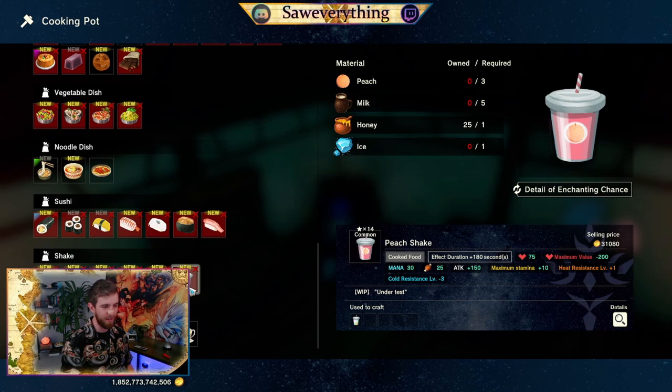Peach shake gives 150 to attack, but you are super susceptible to the cold. You can be in a hot area for this, but if you're in a cold area it's going to hurt. This will last for three minutes — so an extra 150 to attack base stat that lasts three minutes, that's OP. It is going to reduce your health by 200. If you're in game that might not be the biggest ordeal, especially if you're doing an attack build or tank build even.